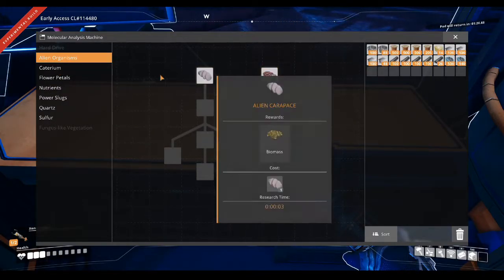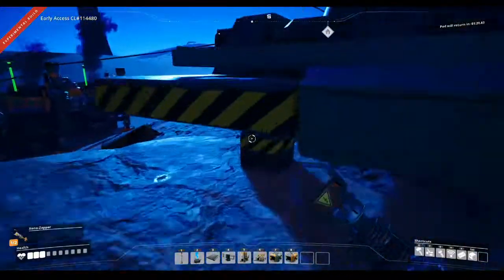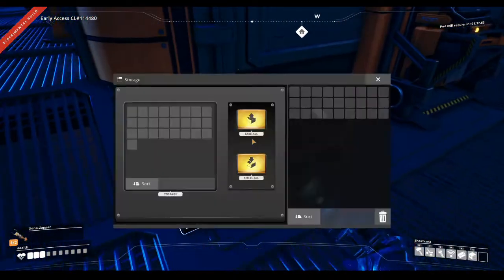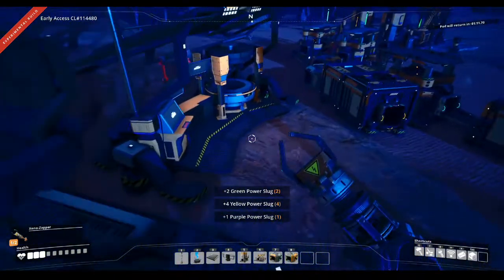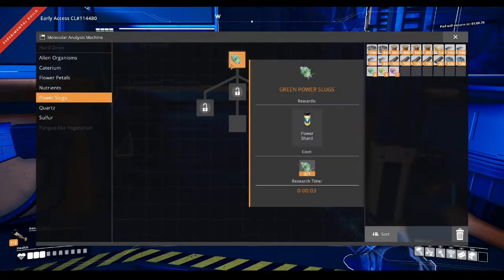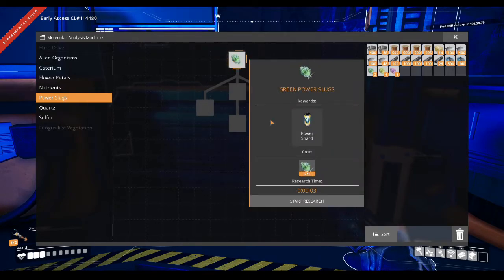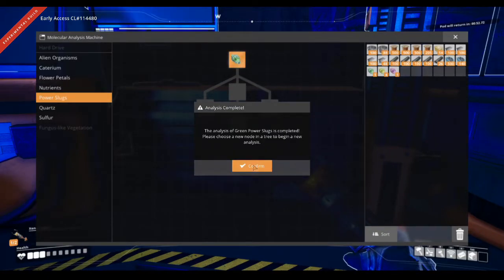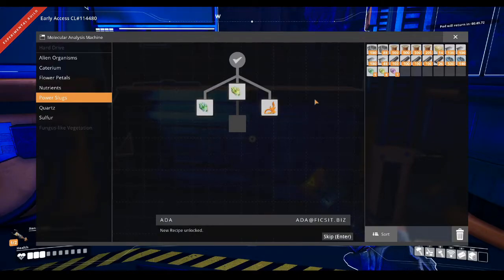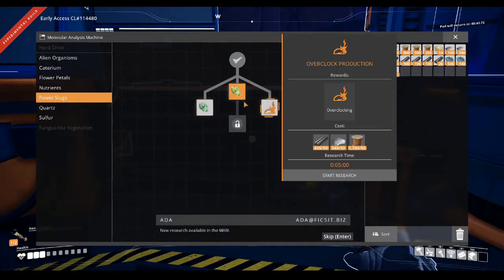Now for alien organisms - I need power slugs. I have some power slugs that should help me start this up. Two, one - so now that's unlocked. New research available in the MAM.